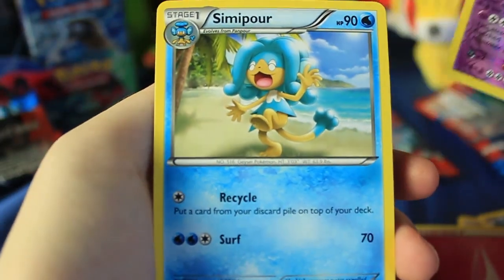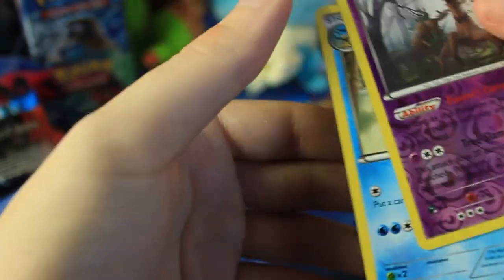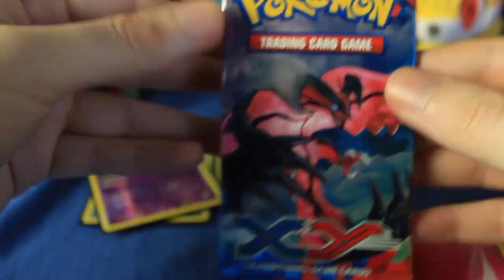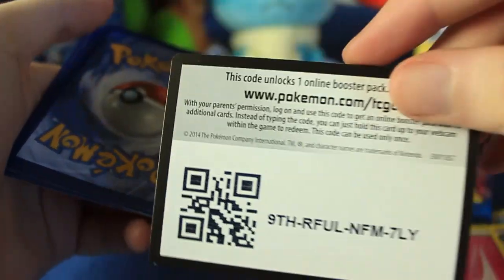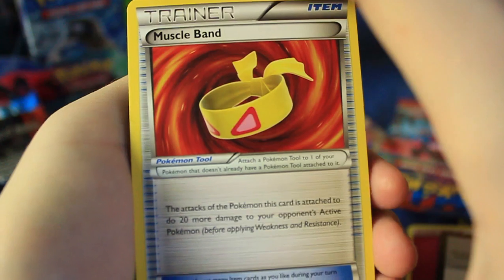And we also have a Snivy. So we're just going to sleeve up the Trevenant here, get that dude Chespin-sleeved up and put him back there. Onto another Eviltal pack right here. I'm always so excited to open booster boxes, even though I've opened probably a dozen of them at this point.